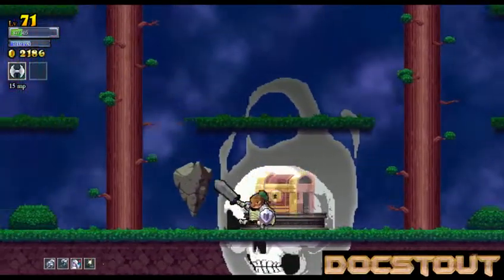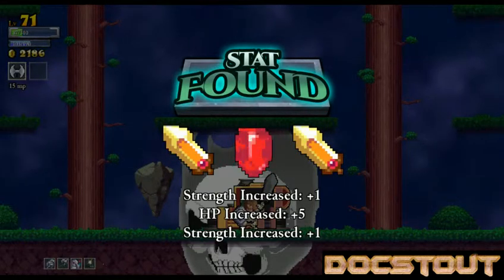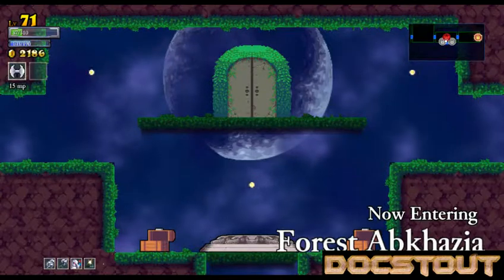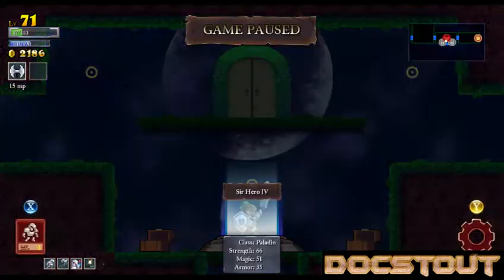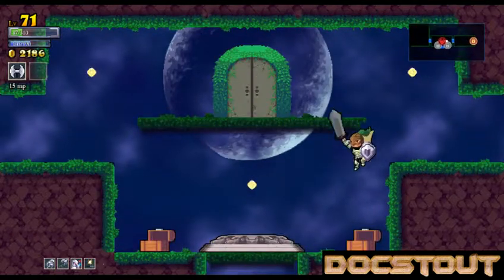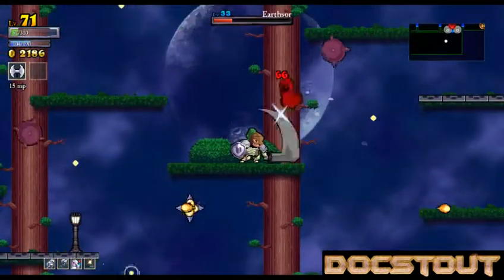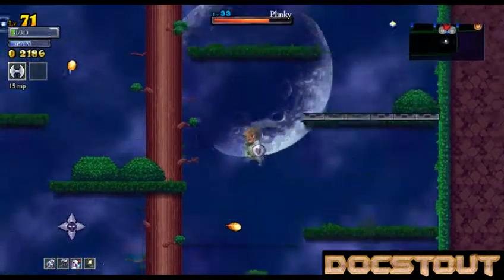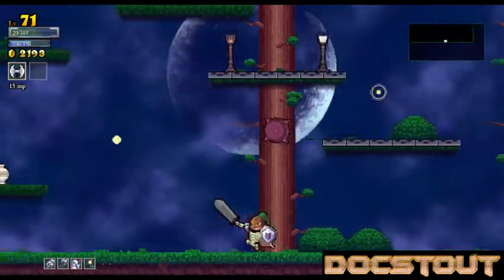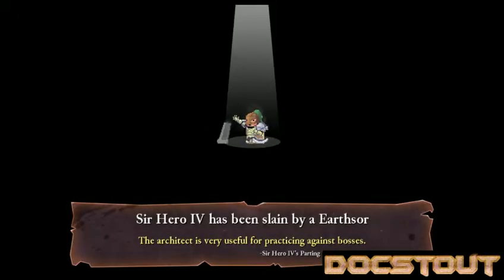I only got 60% of those coins, but that's more than enough. We got stat points: one point of strength, 5 HP, and another point of strength. We are halfway open. Sweet — you're my hero. Still don't want to mess with that room. We're getting pretty close to the point where we can start messing with the Maya. I'm gonna die pretty shortly — the boss took a lot of my hit points. Sir Hero's been slain by an earthsaur.